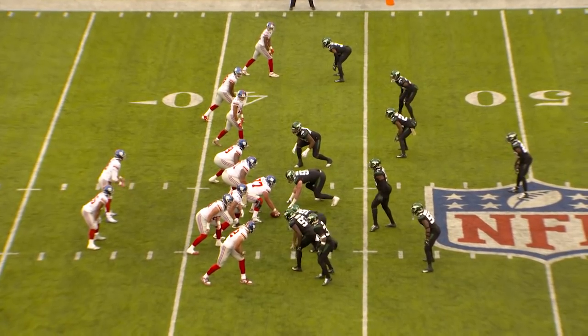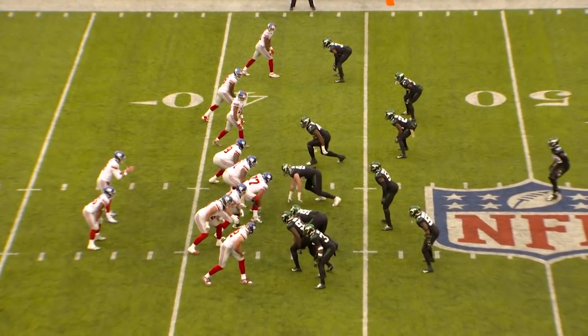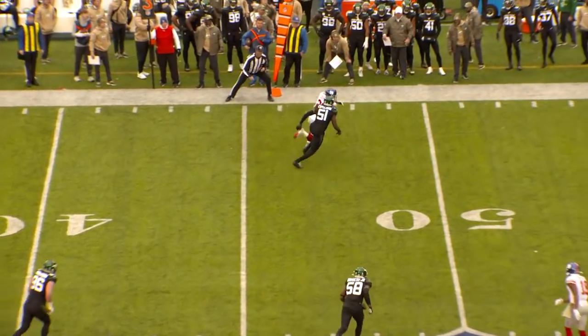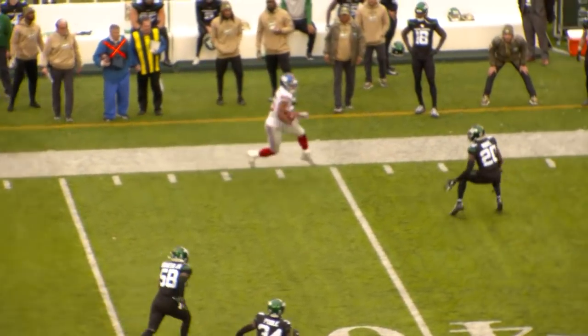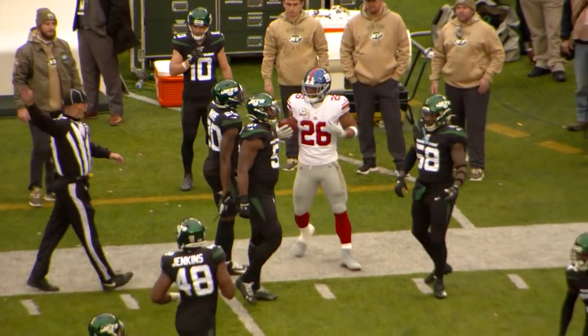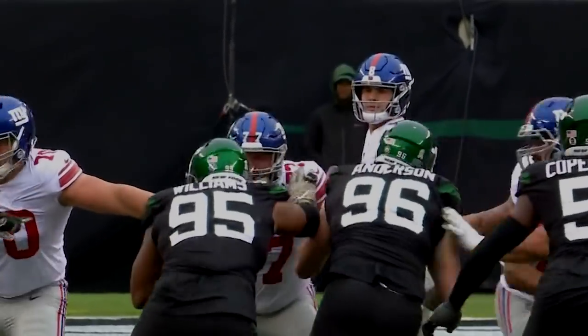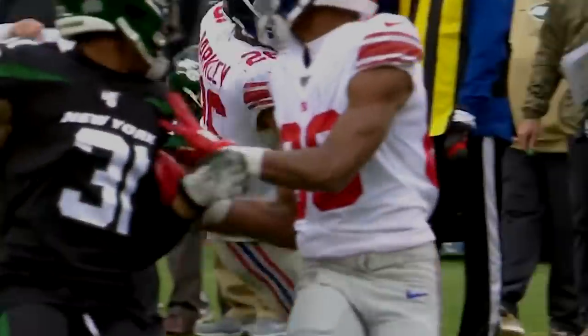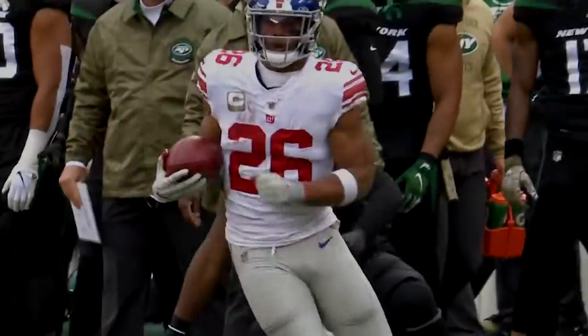Jones in a shotgun with Barkley to his right. Jones back to throw, throws it in the left flat for Barkley — he's got it on the run across midfield! Steps out of a tackle, cuts at the 40, spins at the 35, and then gets pushed out of bounds. But it's a first down for the Giants — Marcus May got him out of bounds. That goes for 22.